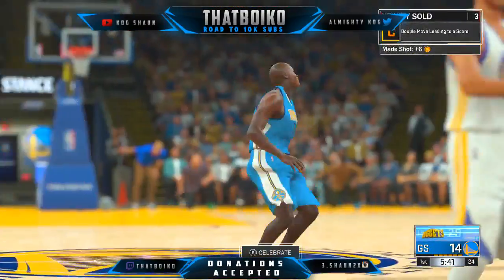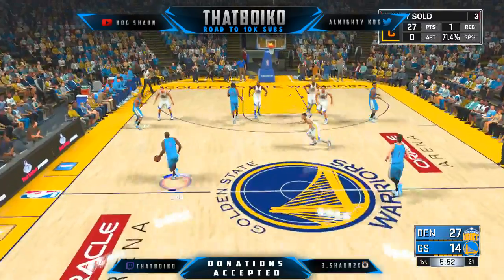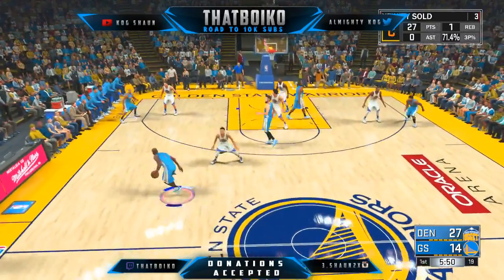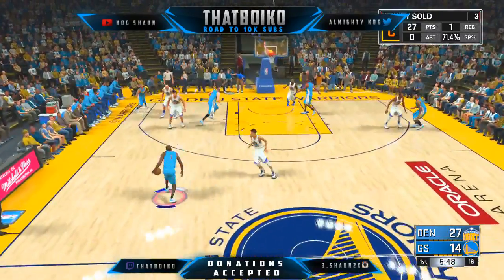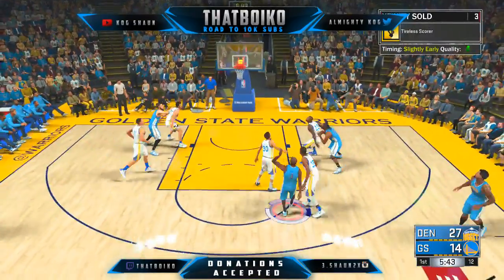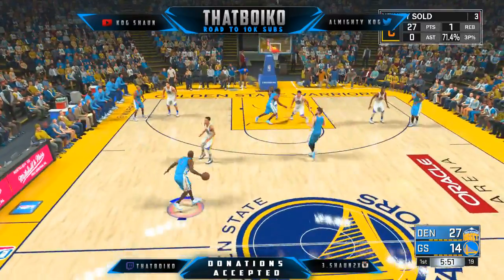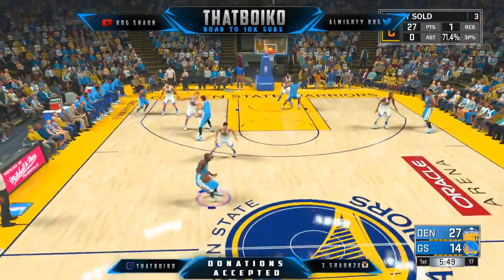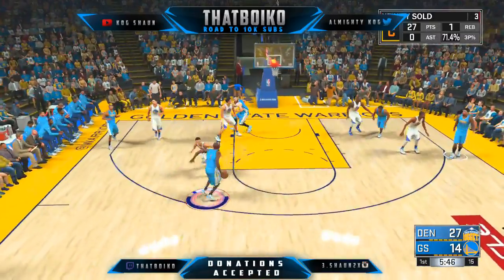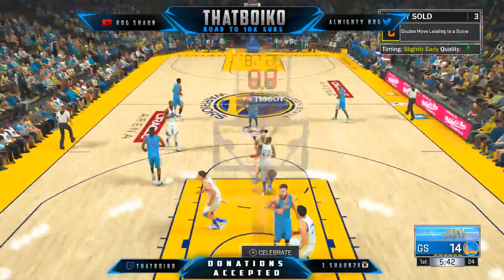You just dribble for like a good six seconds back-to-back, then do a fadeaway. Fadeaways, spin shots, and pull-ups all count as Tyler's score. You just want to repeat this and you can get it in around 200 Tyler's score shots. Let's get it!